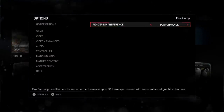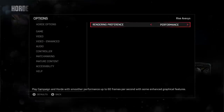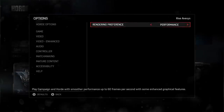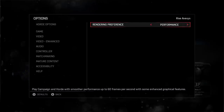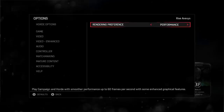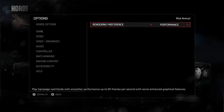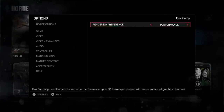For you guys that own an Xbox One X, make sure you go to your visual preferences and put it on Performance, because this really helps so you can get 60 frames per second instead of 30. It keeps the game smooth, like how you would play in multiplayer. That's just for Xbox One X owners — if you don't have an Xbox One X, no worries, you can still follow everything else in the tutorial.